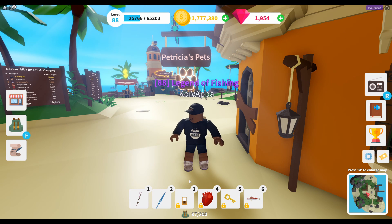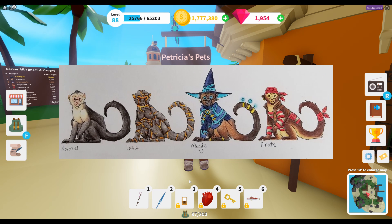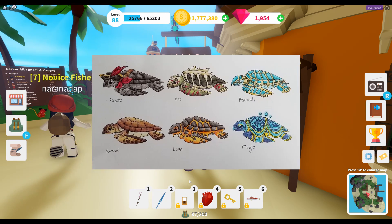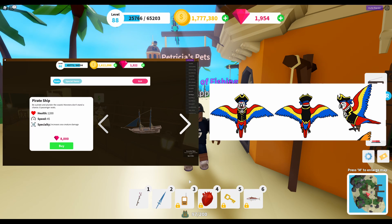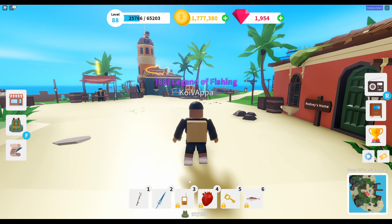Personally, before coming into this video I was most excited about the monkey, but after going through everything I'm edging towards the turtle as my favorite and the one I will buy first. I know Koi is looking forward to the parrot as he wants to pair it with the pirate ship he is planning to buy in the future — he does have a lot of saving up to do as that ship costs about 8,000 gems.